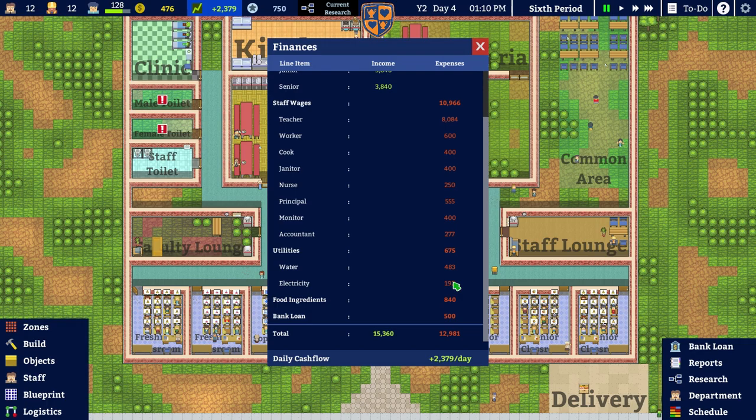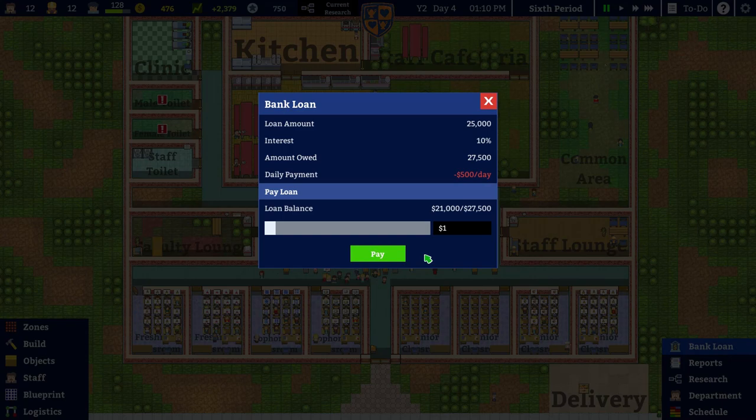Electricity is 192 — that's not so bad. Then food ingredients is 840. What are we buying the students — are they eating lobster and Kobe beef every lunchtime? This seems very expensive compared to everyone's wages. And then 500 on the bank loan, which we do need to get rid of at some point.